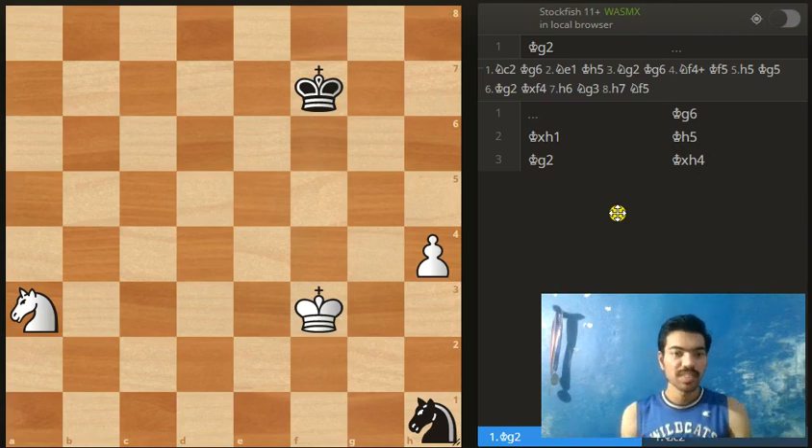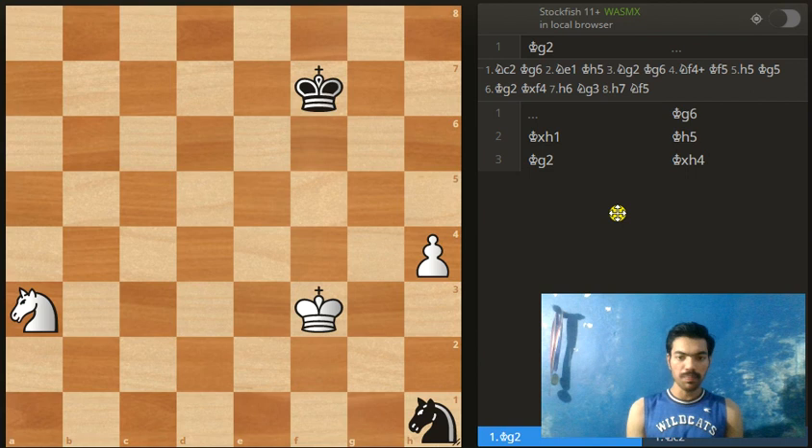Hello chess friends. Today we are going to take a look at a nice chess problem, also found in the book of Mark Dodorski, so we are in good company. It's white to play and win the game. As you can see, white's chances of winning are very slim because we have a rook's pawn, and the chance of a rook's pawn winning the game is very low.